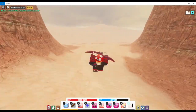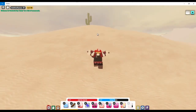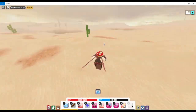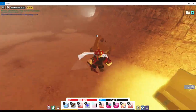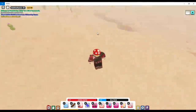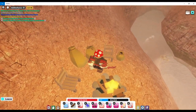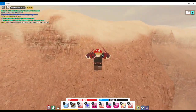For this quest, we have to find the archaeologist's son. To find him, his son left two notes. Just go where I go to find the notes. Here's the first note — just go up to it and press C to pick it up. Now just go where I go again.